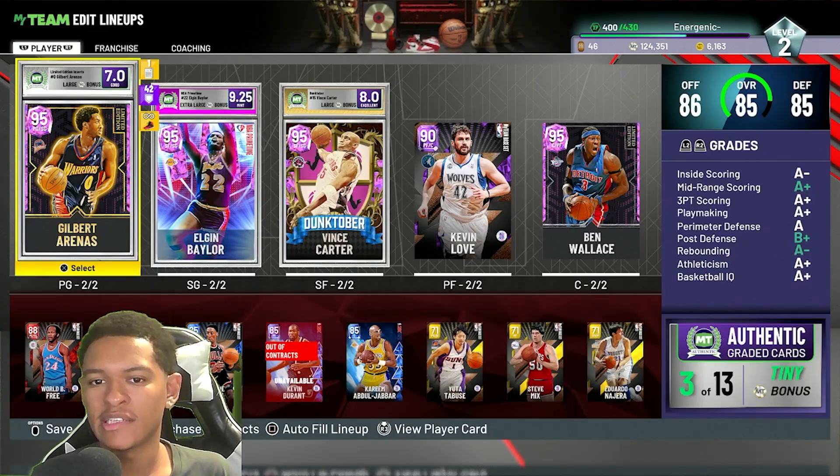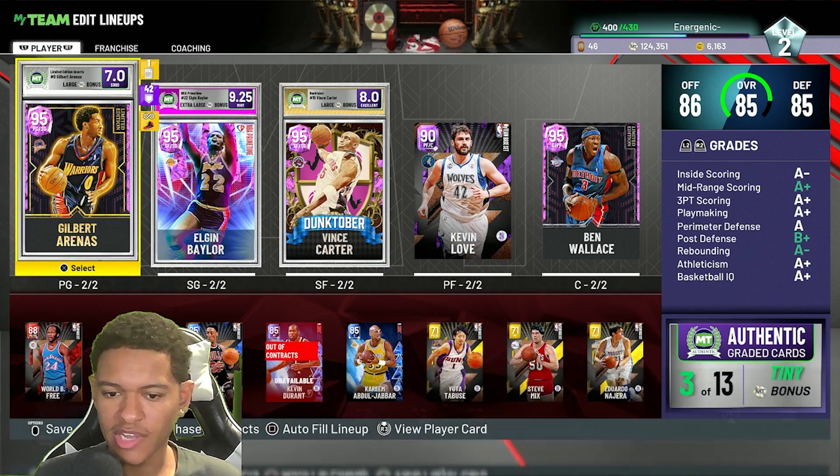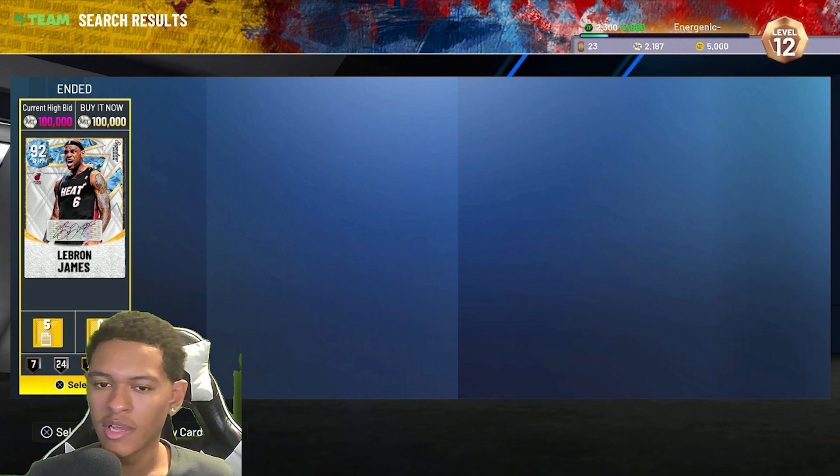After I got that snipe I was able to buy the Gilbert and the Vince Carter. I had Elgin Baylor and Ben Wallace because I sniped diamond LeBron when he first came out — I have a screenshot on the console — and I sold him for like 300k as well. That's basically how I got these four pink diamonds.